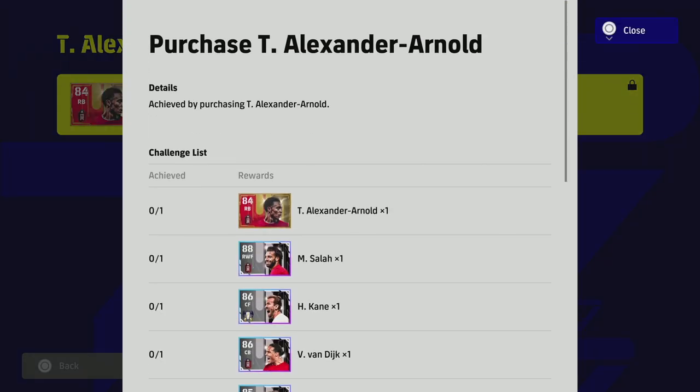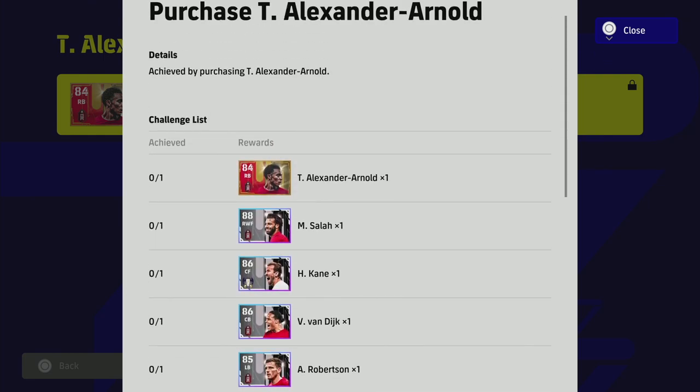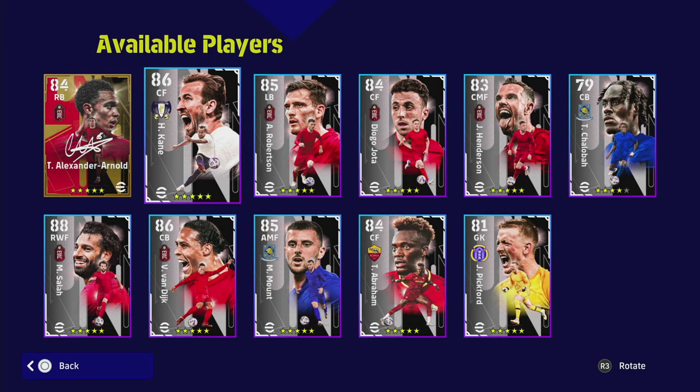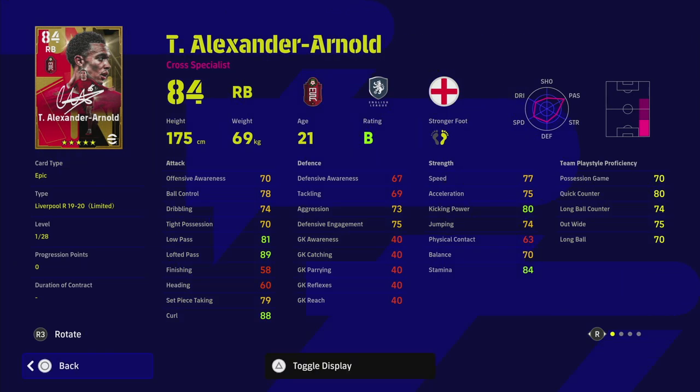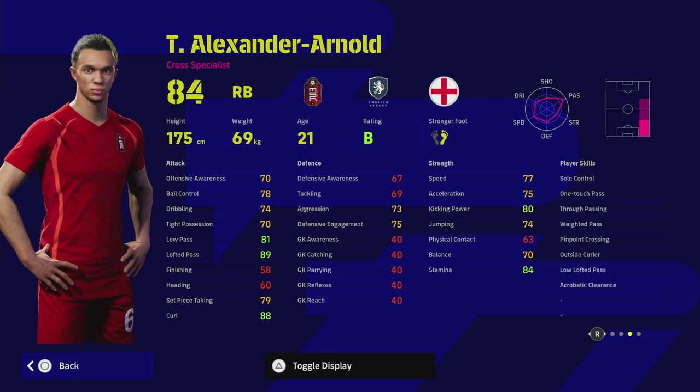Last but not least, Trent Alexander-Arnold — and with this pack you also get 60,000 trainer programs. Trent is probably the pick of the pack. He's the legend card. I haven't used Arnold that much and don't think he's the best right back in the game — I think Kimmich is better for possession-based play — but this Trent ambassador card looks absolutely insane. He's got really nice player skills, unwavering form, and speeding bullet which compensates for speed and acceleration discrepancies.